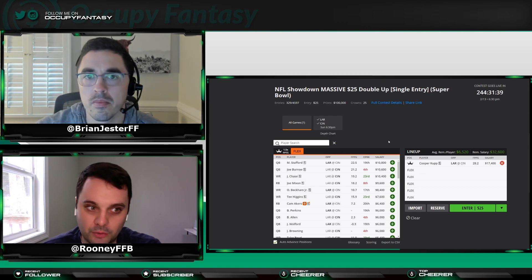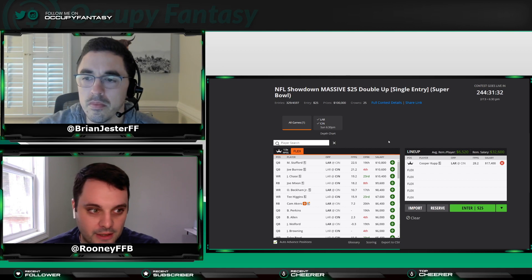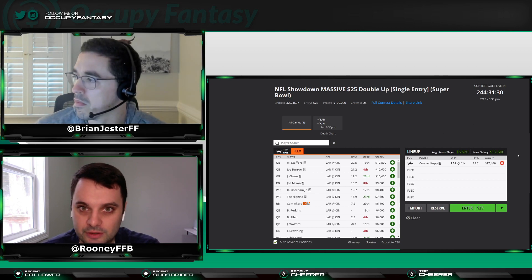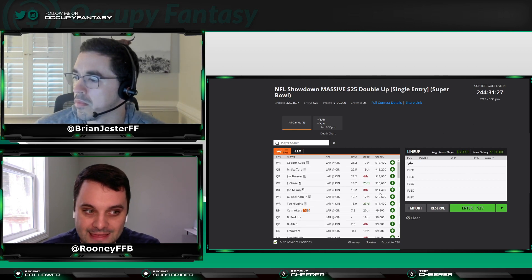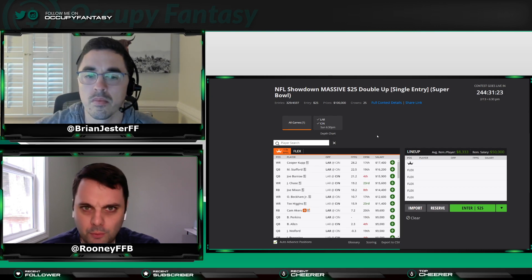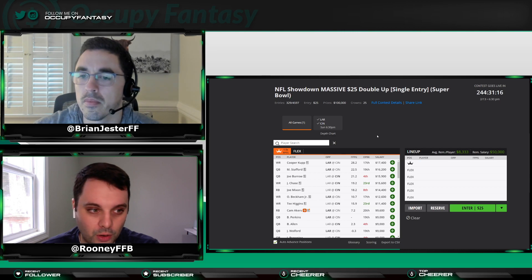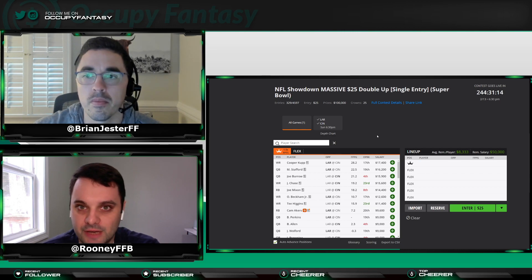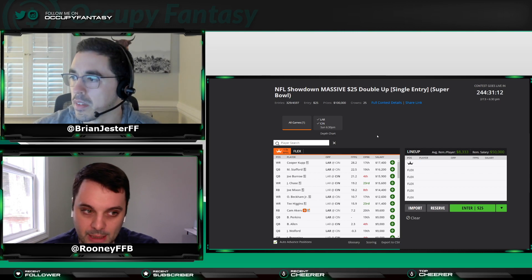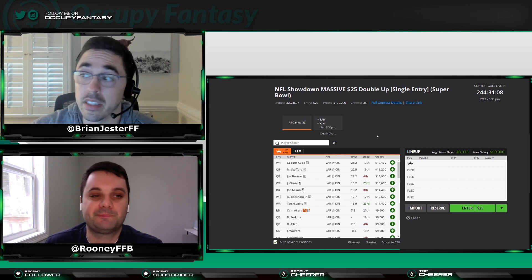You need Joe Burrow, Matt Stafford, and Joe Mixon even — and Cam Akers, who's priced pretty affordably. That usually leads us to running something like a kicker or a defense at captain to fit the salary. With a game total of around 49 points, that probably leans towards builds with either a low-price Akers or maybe Matt Gay or Evan McPherson at captain. Full disclosure, we haven't really tried to build an effective one yet — it's really tough to build.